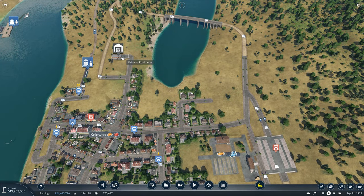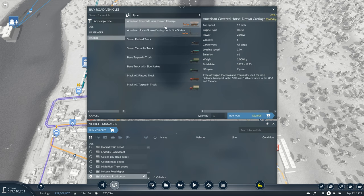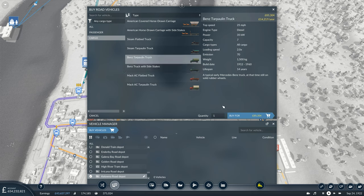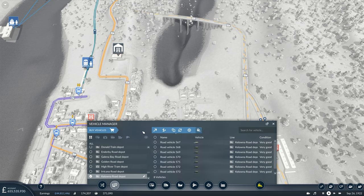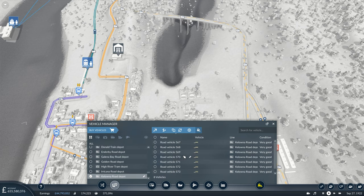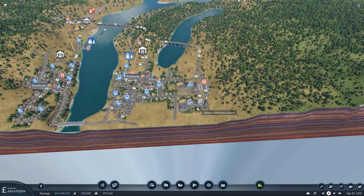So now that we have the line set up to haul the machinery, let's go ahead and get ourselves some cargo trucks to actually complete the task. We'll stick with the Benz trucks for the increased speed, even if they do have a lower capacity, and we'll start with just eight. So we'll colour them appropriately and then assign them to the line. So once the machinery does start being produced, these will now haul it back over here.